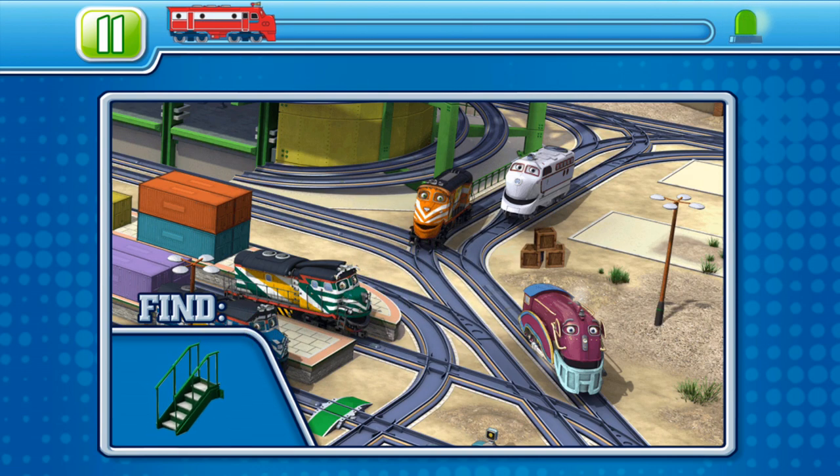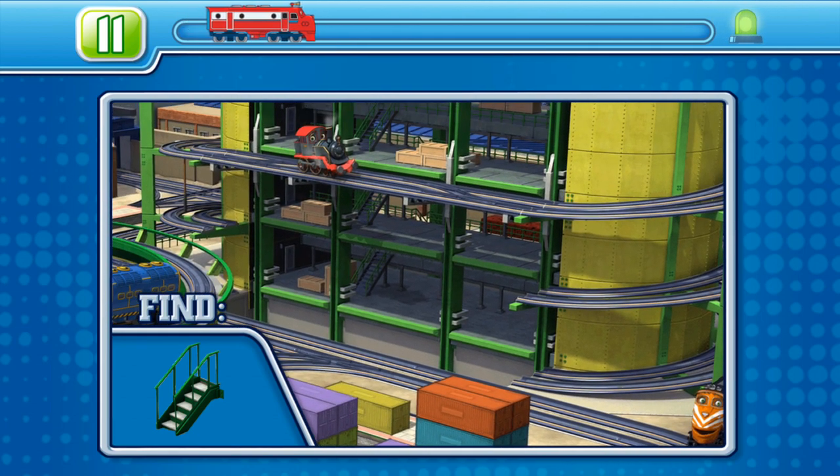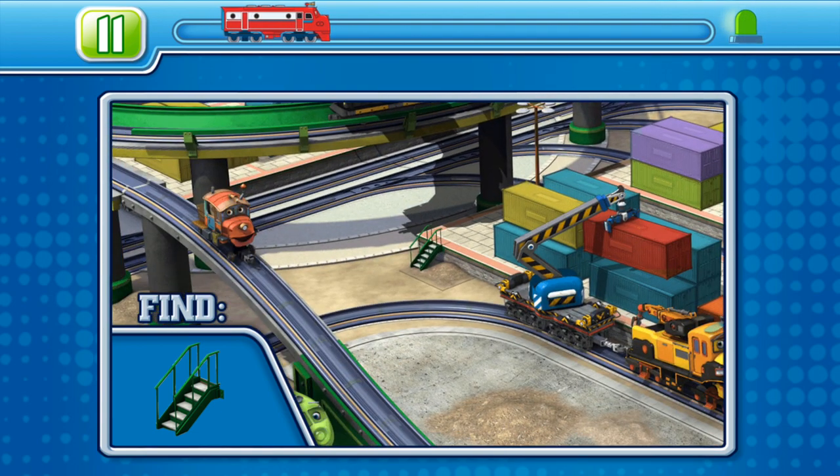Okay, time to test those eyes. See if you can spot each hidden object in the scene. Use your fingers to explore around the whole scene and find those hidden objects. Brazzling rivets, you did it!